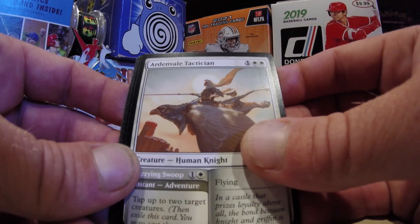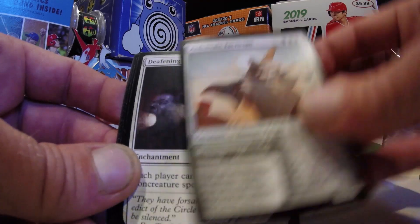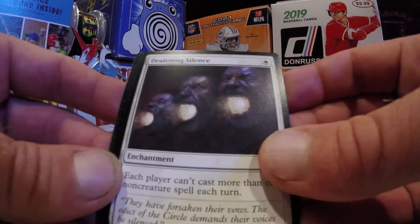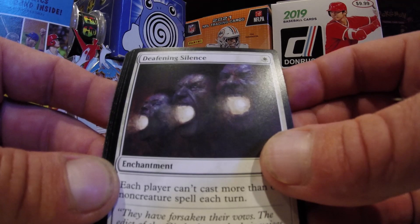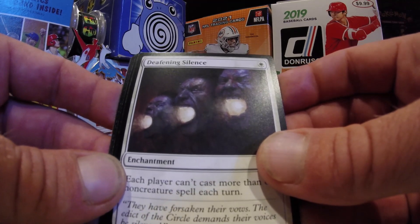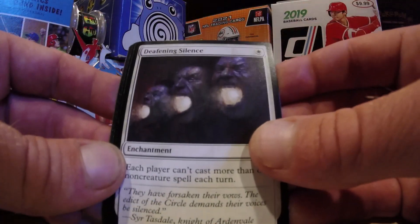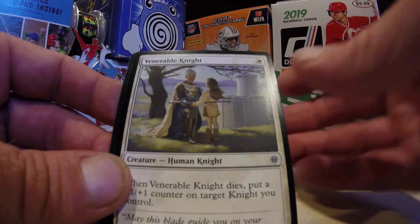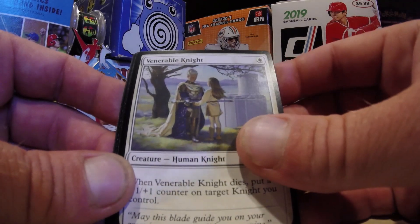Jousting Dummy. Doubled up on the Ardenvale Tactician. Deafening Silence — look at that artwork. Not a valuable card, but look at that artwork — very, very well done. Who is that? Igor? Beautiful painting, my friend. Congratulations to you, I really enjoy it. Venerable Knight.